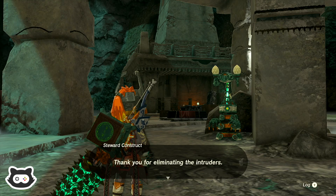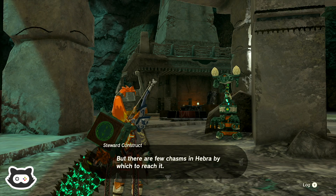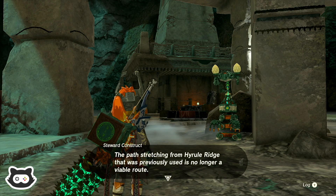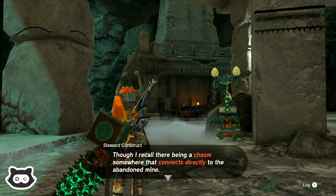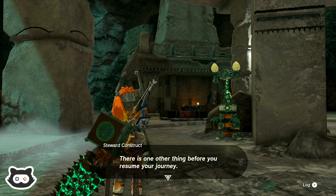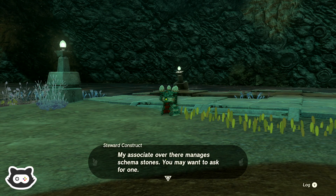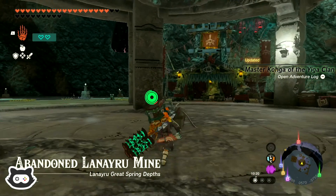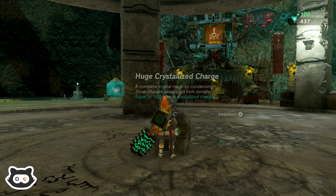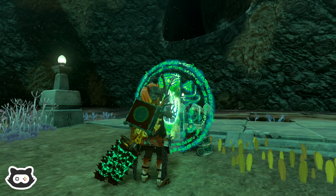Greetings! Hello. Thank you for eliminating the intruders — I was listening closely to goings-on. The Northwestern abandoned mine that man headed for is likely the abandoned Hebra mine. That's it — the Hebra region. But there are a few chasms in Hebra which to reach it. The path stretching from Hyrule Ridge that was previously used is no longer a viable route, though I recall there being a chasm somewhere that connects directly to the abandoned mine. There is one other thing before you resume your journey — my associate over there manages schema stones. You may want to ask for one.